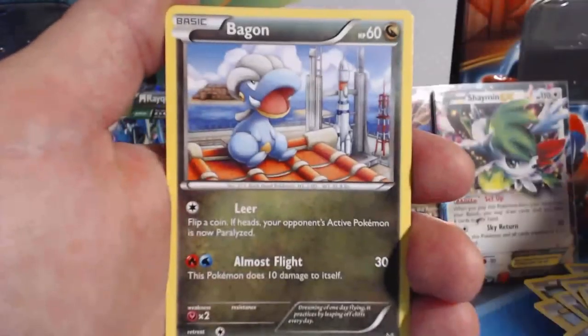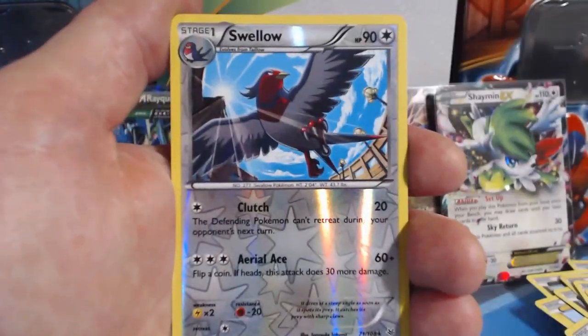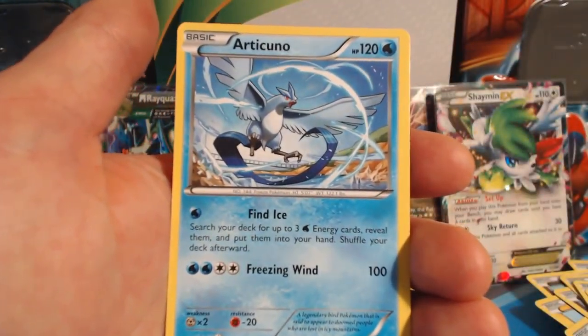Second-to-last pack: Dratini, Electrike, Taillow, Bagon, Pidove, Altaria, Dustox, Wide Lens, Swellow Reverse Holographic Rare, and an Articuno Rare. Yeah, that's not a card I get very often.